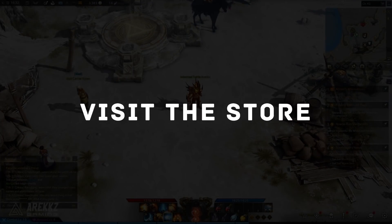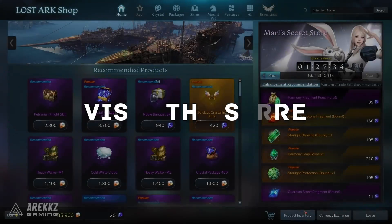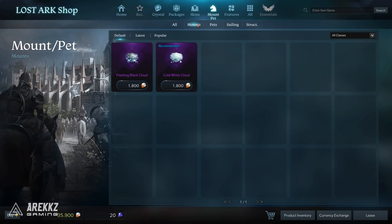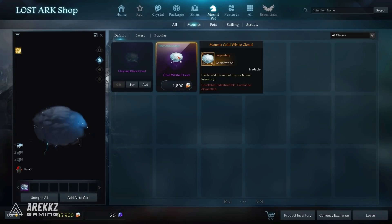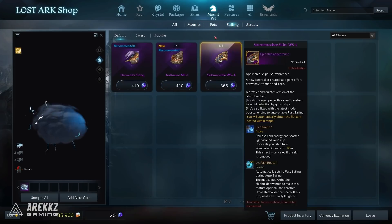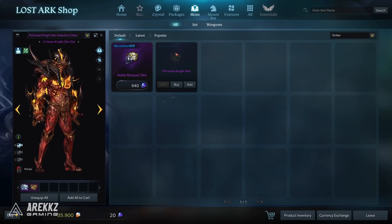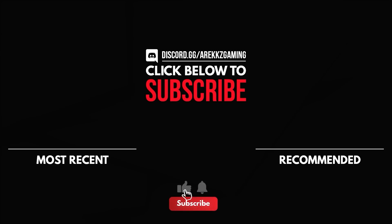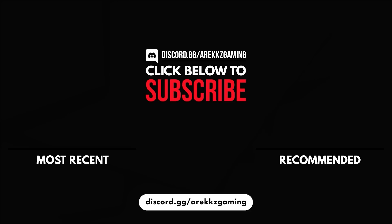Finally, don't forget to check out the store. In the beta, they've given you 40,000 free credits — the premium currency — so you might as well grab stuff. There are cool costumes, pets, and mounts; the store mounts are actually faster than your regular mounts, so you can get around the world more quickly. Anyway, that's a little rundown on things you might want to know about Lost Ark. Hopefully you found this helpful — subscribe and turn on notifications so you don't miss uploads, and consider joining the RX Gaming Discord.